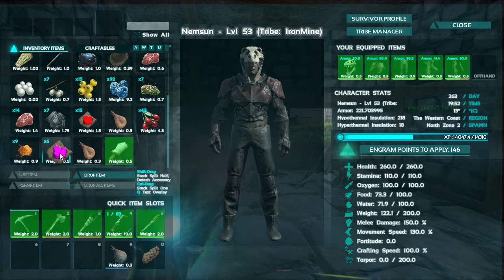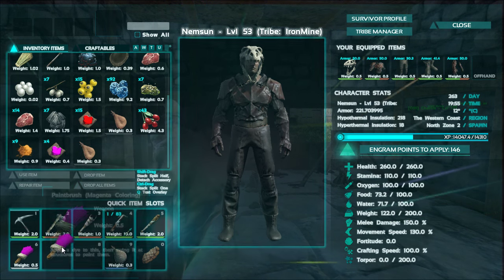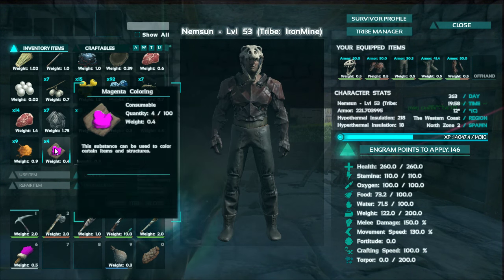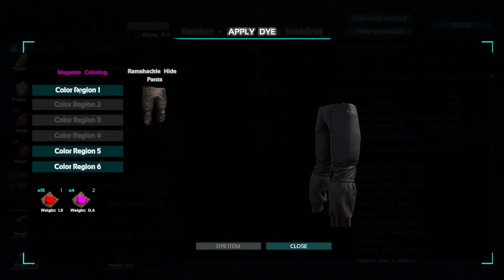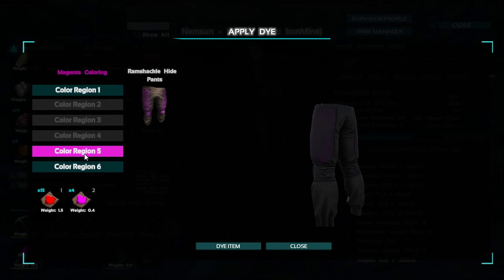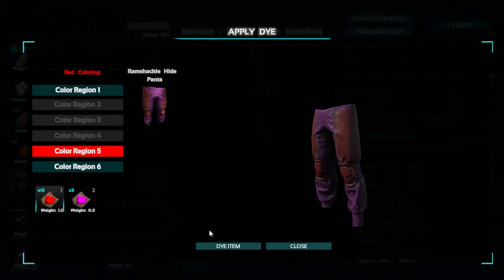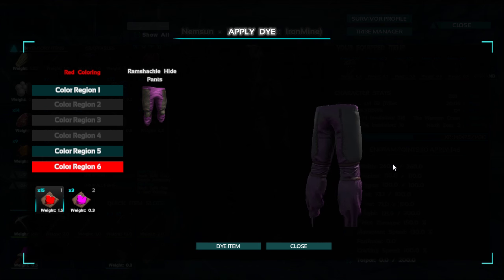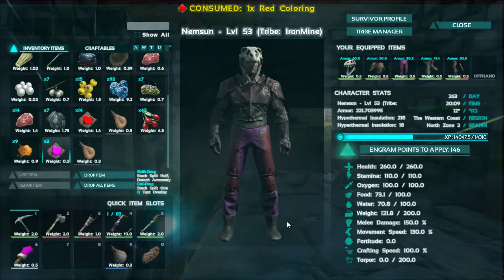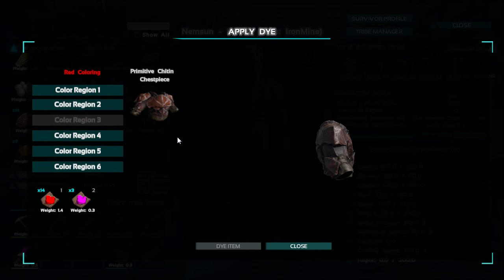I haven't really done painting in the game before. There's my paintbrush - I can put stuff on it. Can I put some paint on it and then use the paintbrush on things? I can dye full suits of armor by the looks of it. Let's have a look - magenta pants! I get to put them on separate bits. Color region one - dye the item. I can dye my pants! That does those little bits around my legs - I kind of like that. Now I've got dyed pants, awesome!